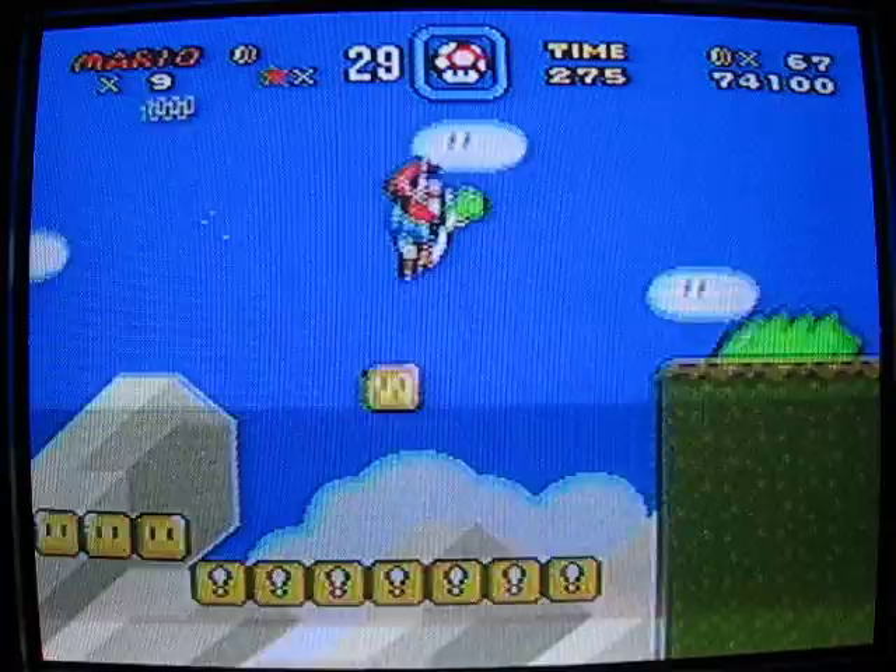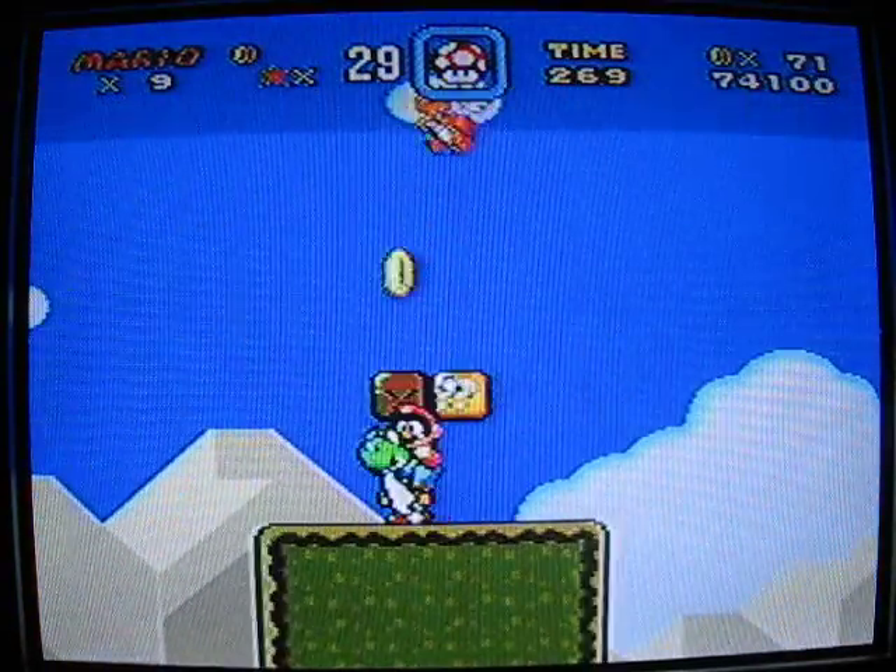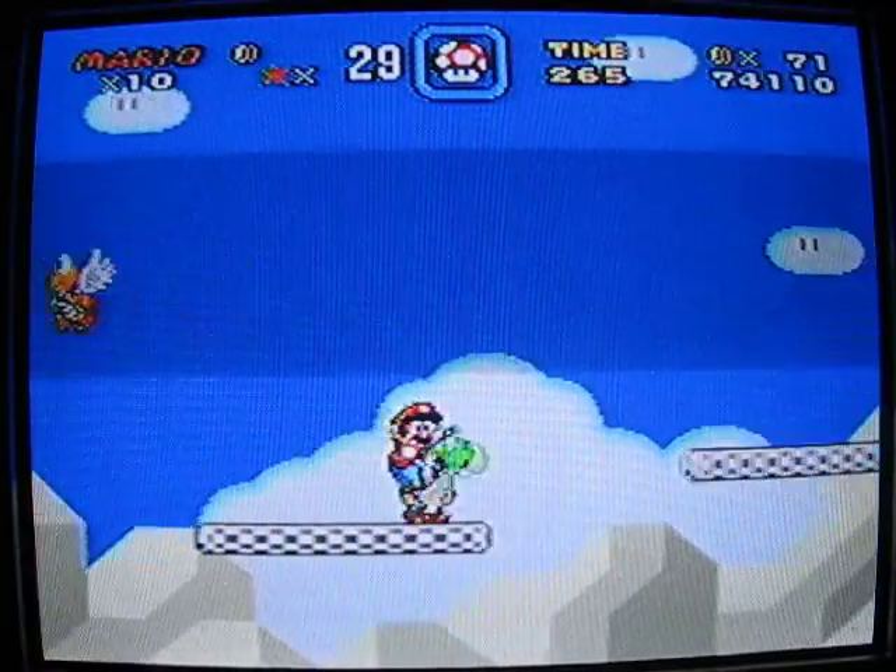Some of them even contain powers, which is extra nice. These things fall when you stand on them, towards the right. Ooh, it's a Yoshi egg, which gives me another one-up!